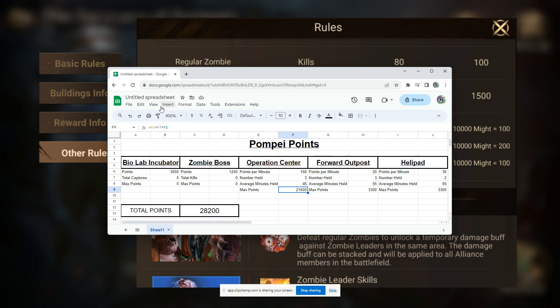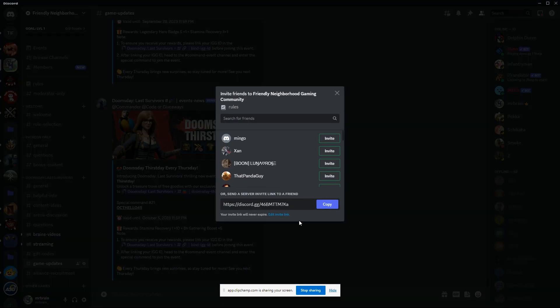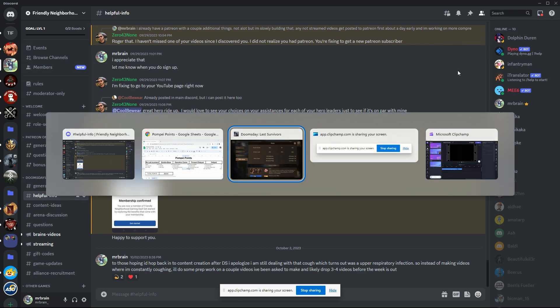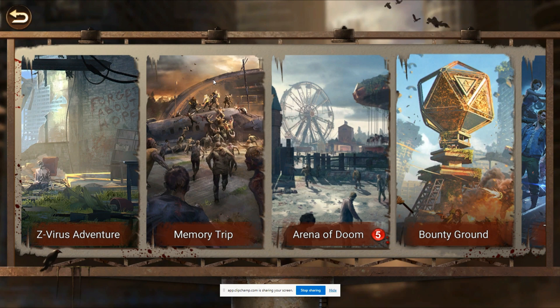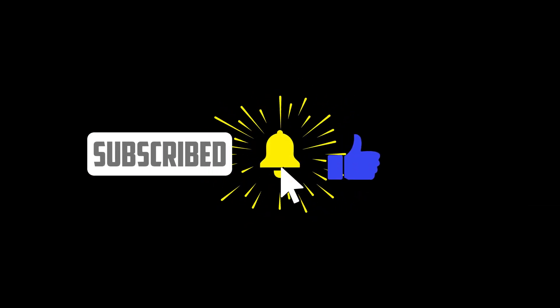I will put this spreadsheet up on my Discord page this afternoon. Feel free to head over, use the server invite link, and I'll keep it in the Helpful Info tab pinned so everyone can test out different theories for how to get the most points. You can make a copy and fiddle around with it however you'd like. Before I continue to talk your ear off about numbers, I'm going to leave it there. This is Mr. Brain, your friendly neighborhood gaming dad, signing off. See you next time.